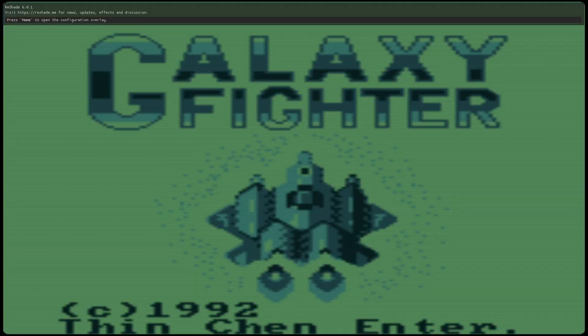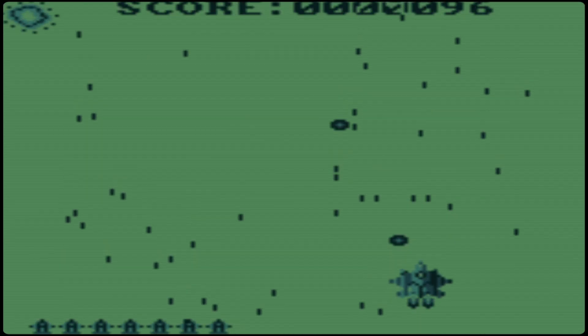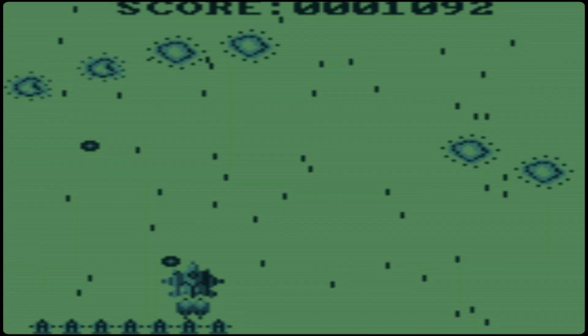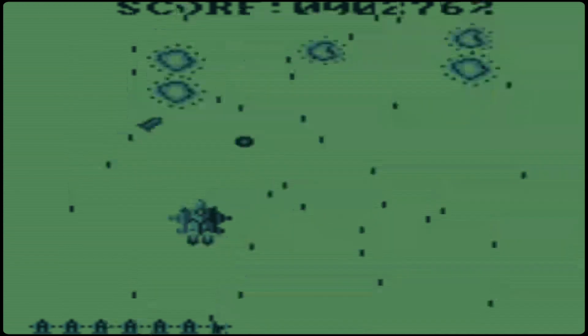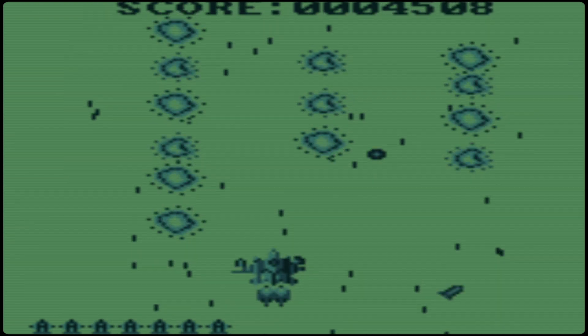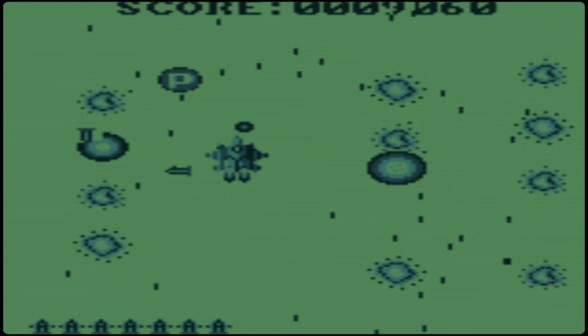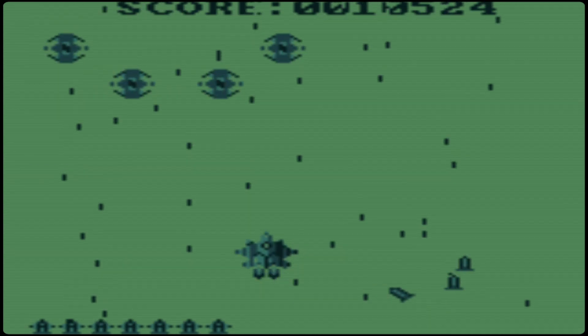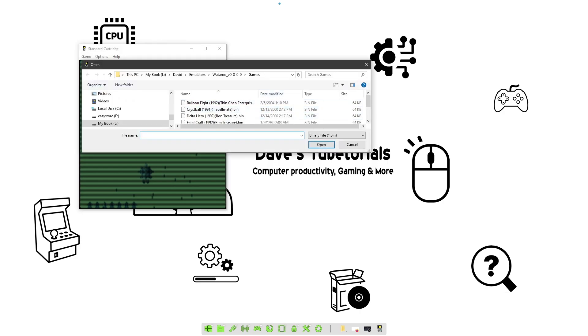You can see that runs fine. Like I said, there are a couple of games on here worth playing, so this is one of them. Now I'm going to show you a setting — if you're running games and they seem to be running slow, I'll show you an example. There's one that runs pretty badly on here, so let me open it and show you how to make games run a little smoother. That would be Delta Hero.